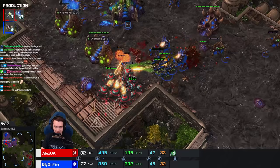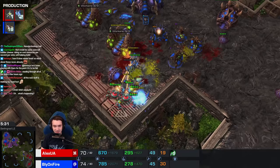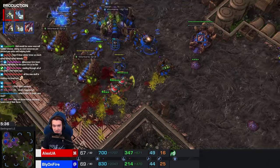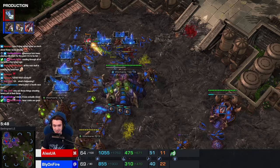The Zerglings are able to get a wraparound here. Another target fire on the pulsars. The vaults themselves are very easy for the roaches to kill. And the Zerglings closing the distance - pulsars targeting roaches mostly. It looks like this will end up incredibly even. They're able to burn through some drones, but it wasn't a game-ending attack. Bly's only on 40 drones, so if Bly hadn't started building units that early...